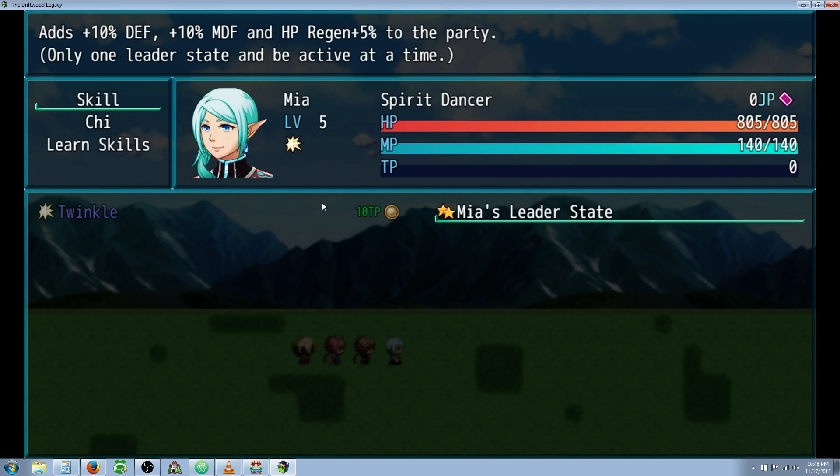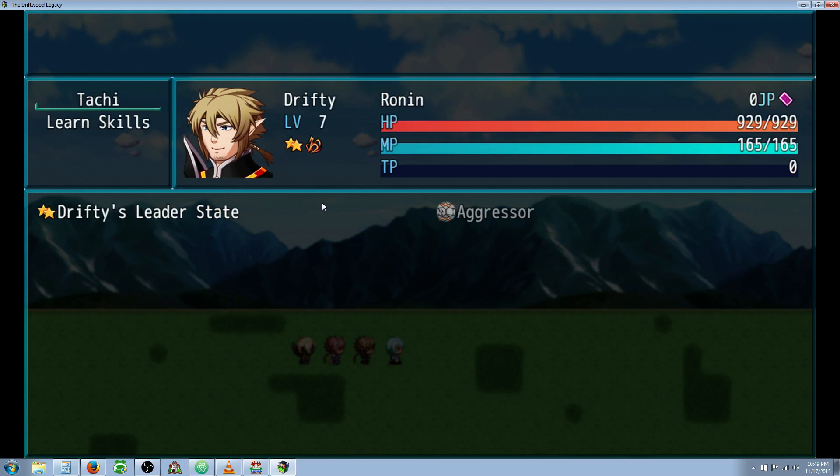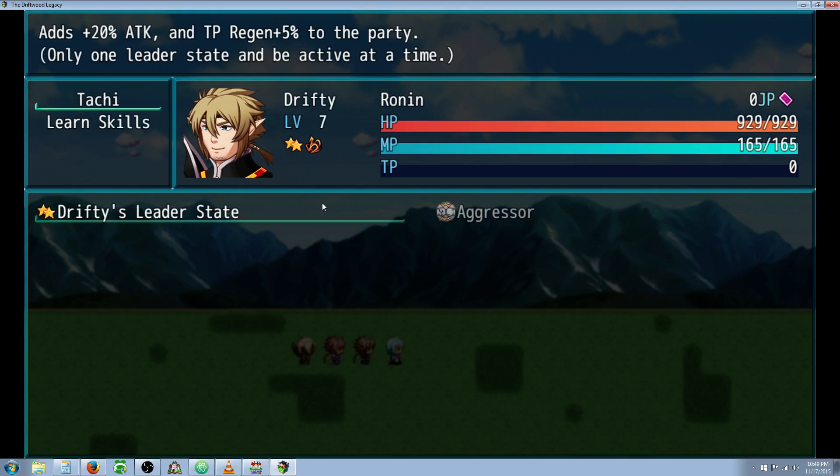You specified you wanted to only have one of them active at a time, so I'm going to show you the skills real quickly. Mia's leader state is going to give 10% to the whole party's defense, magic defense, and 5% HP regen to the whole party. Drifty's leader state is going to give 20% attack and TP regen plus 5% to the whole party.